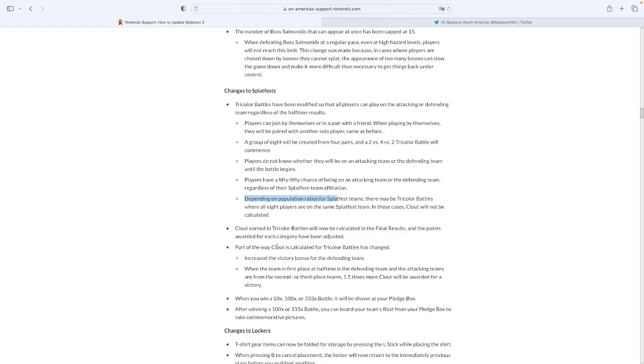Clout calculation for tri-color battles is also changing in that they increased the victory bonus for the defending team. So the defending team, if they do very well, they're going to get more clout than they did before — which I think is a great change, because the defending team didn't get as much clout compared to the attacking teams before. This is going to help the defending team get higher amounts of clout and stay the winning team. When the team in first place at halftime is defending and attacking teams are from the second or third place teams, 1.5 times more clout will be awarded for the victory.